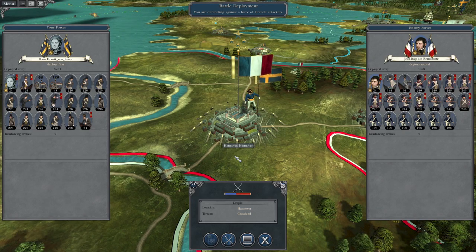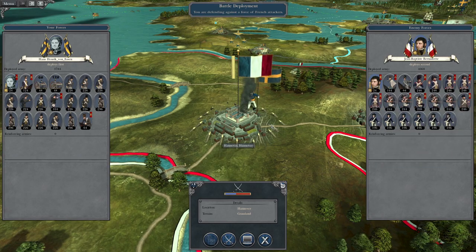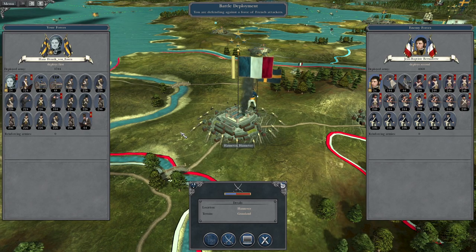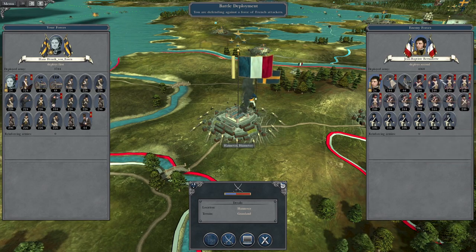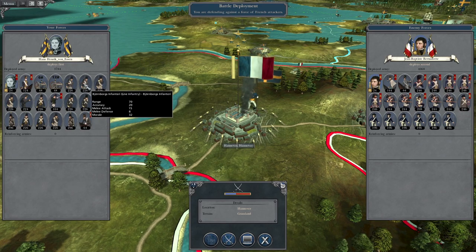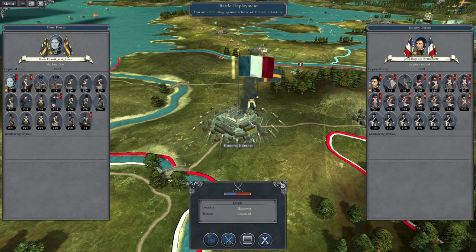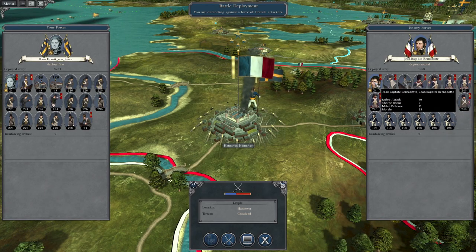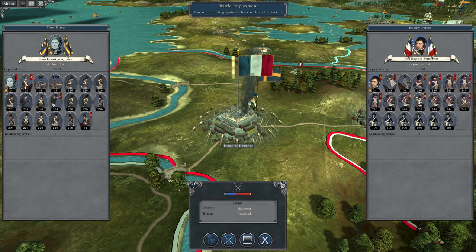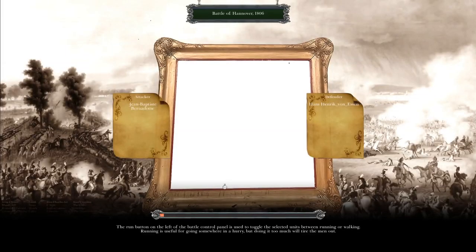What's up guys, this is the Riveman and I am back to bring you to the next episode of my Napoleon Total War 3 let's play as the Swedish Empire. To pick up where we left off, we were sieging the city of Hanover and the French have actually sallied to attack us. We have infantry that's better than theirs, though their light infantry is a bit of a concern. Their general is pretty good, so that could be a problem, but we will defend.